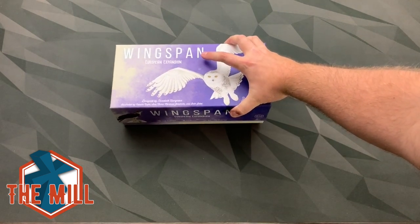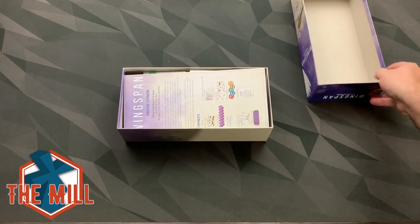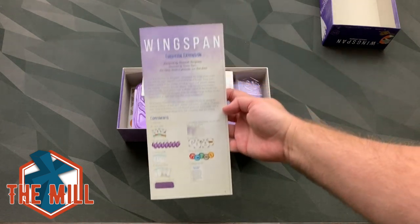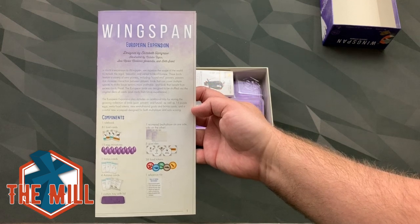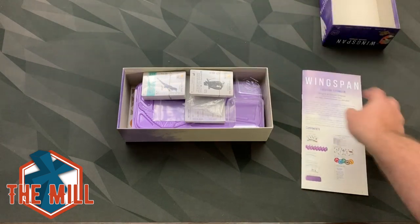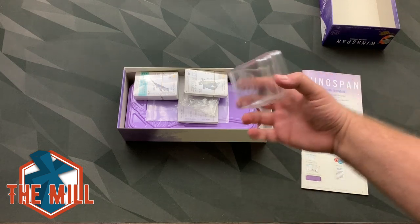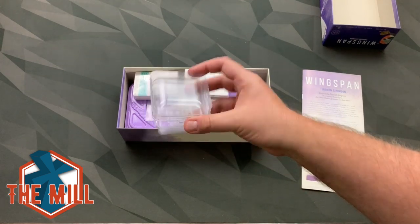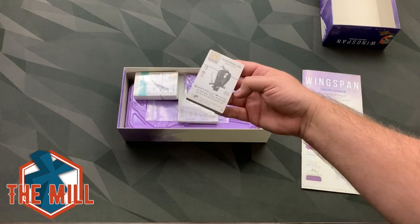So let's go ahead and slide this up here. We have the European Expansion instruction. Let me get that on camera. It shows there are some more egg miniatures — oh, they're deep purple this time! I like that. There's a custom tray, another insert there. We've got another box for eggs, actually a couple of boxes. That's nice because that's always been a concern for some folks — being able to get all those egg tokens. So adding more eggs is certainly going to cause those egg storage containers to fill up, so that is a nice inclusion there from Stonemaier.